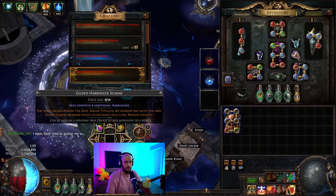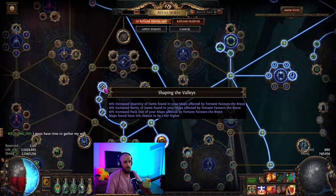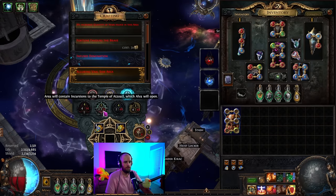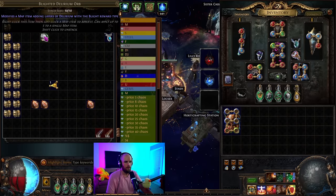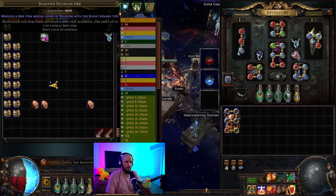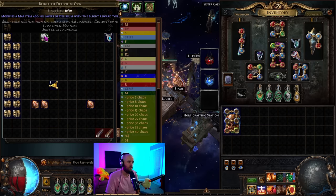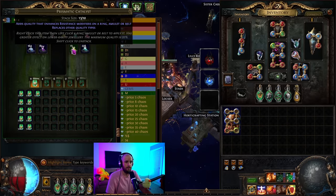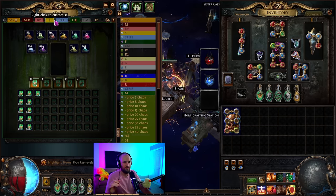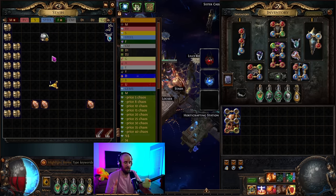We use four gilded scarabs: gilded Harbinger, gilded Abyss, gilded Breach, and gilded Divination. This is set up for Fortune Favors the Brave, using the Shaping the Valleys node — so we're doing Fortune Favors the Brave, Eater of Worlds influence, Alva missions, and those four sextants. You then hit it with five of whichever Delirium Orb ends up most profitable at the moment. Most people say Skittering, but Skittering Orbs are kind of pricing themselves out right now. Some alternatives I've been doing are Divination Cards; Metamorph is okay for Prismatic Catalysts, which sell well in bulk.